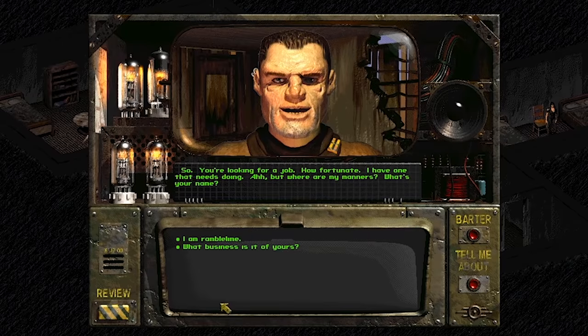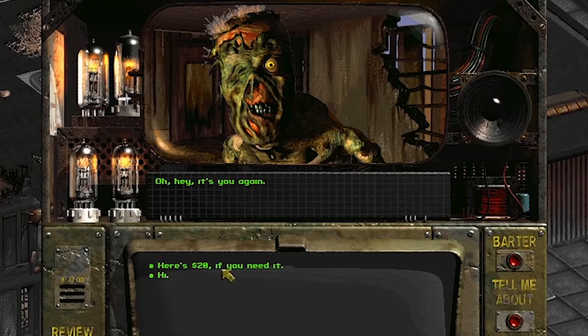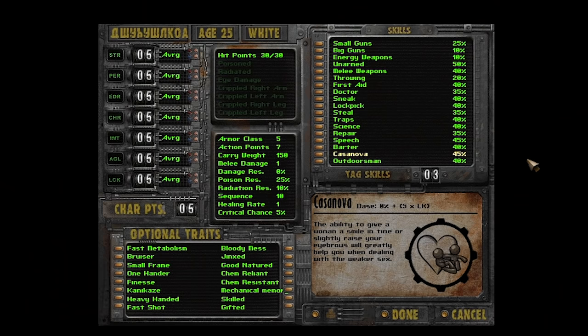A very important word that people tend to throw around when praising classic Fallout or other CRPGs is choice. One of the big reasons why people are still stuck on these games 20-plus years later is that you can build your character to be almost anyone. Olympus generally succeeds in following this trend — unless you wanted to play as a woman, of course. That's off the table entirely.